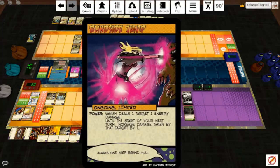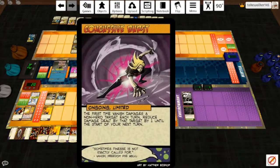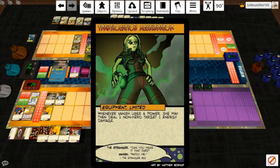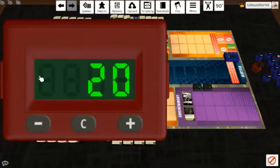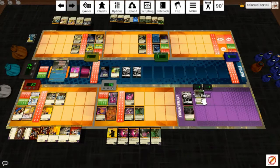Blindside Jump — she deals a target one energy damage that will actually get through because of Blue Beetle's plus one. Number one, she dealt the target damage, so reduce damage dealt by it by one. Number two, she used a power so she can deal a non-hero target one energy damage, and now that second plus one applies, so it's actually two. We're going to tear her apart right quick. Rook City gives us toxic sludge — everybody took five toxic damage pretty much, except Legacy of course.